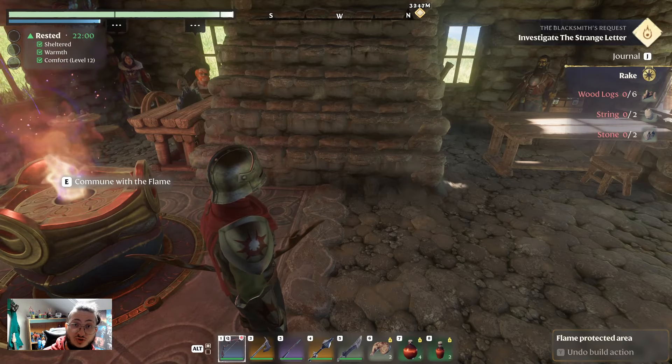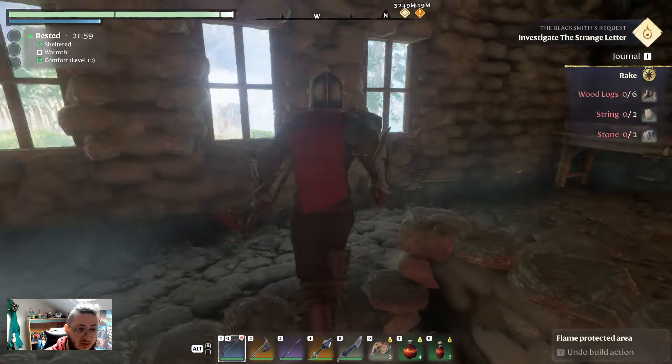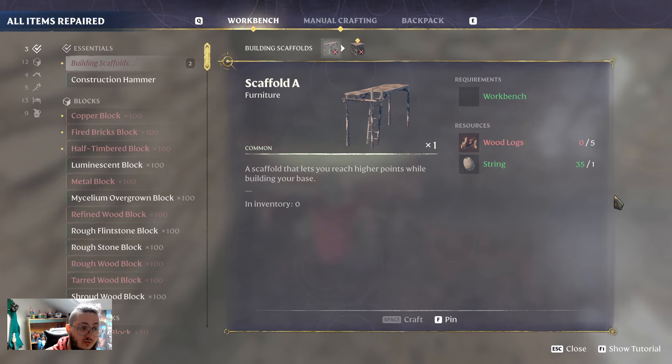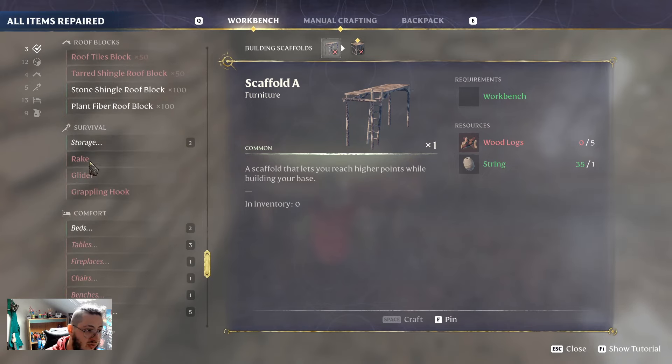Hello everybody, and welcome to another short. This is about Enshrouded — I have found a fix for the rake bug. If you have an issue and you cannot see the rake at your workbench because you didn't make it in the beginning, and now you've already placed your blacksmith and all of that stuff, when you go here you don't actually see the rake.